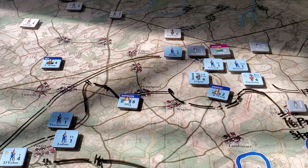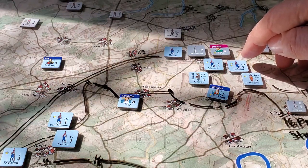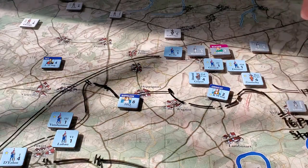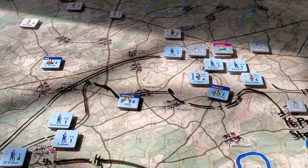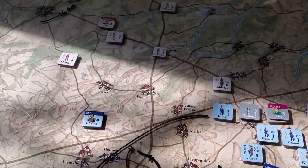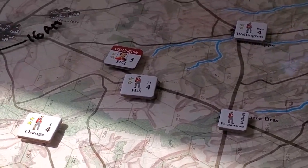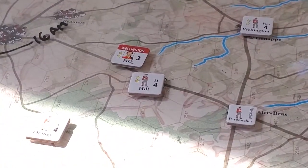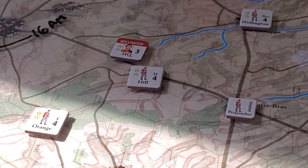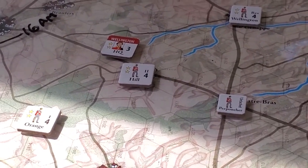That allowed us to clear him out and have him become blown, which means he'll be off the map for two turns before returning. The attack over here eliminated Pirch's Second Corps, so he's out of the game. The Prussians are now down to just three corps on the map, with one coming back in two turns. Wellington still has a highly capable set of forces — each star represents a die roll modifier, which is significant. Fighting Hill with Wellington supporting gives a plus four on the dice, a big advantage.